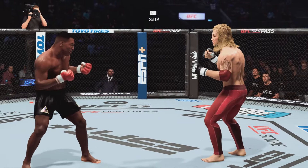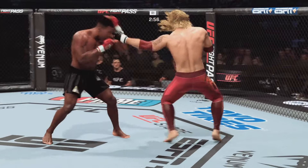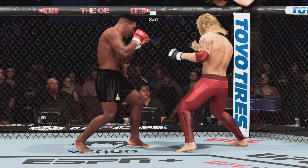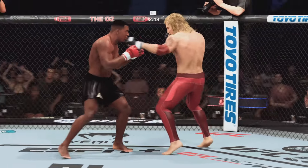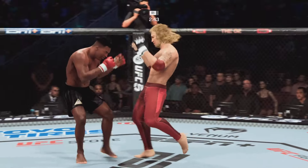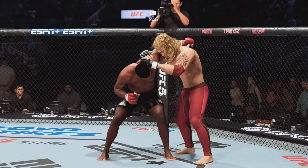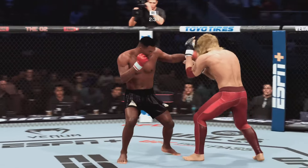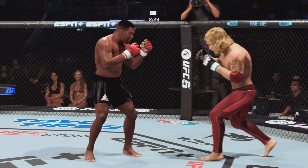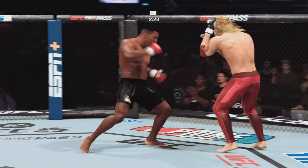Two minutes have expired off the round one clock. Nice strike. Well-timed accuracy lands right there — his opponent wobbles. He's hurt bad; he cannot take another shot like that. Iron Mike Tyson's hook shot there looked pretty good, but blocked by the defense. Now he's got the single collar in the clinch. Big shots exchanged in the pocket.